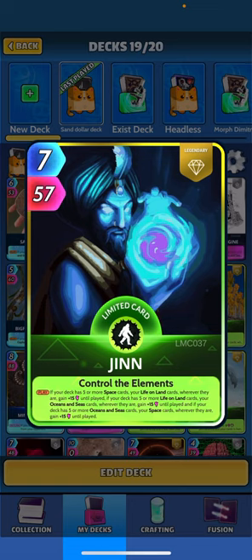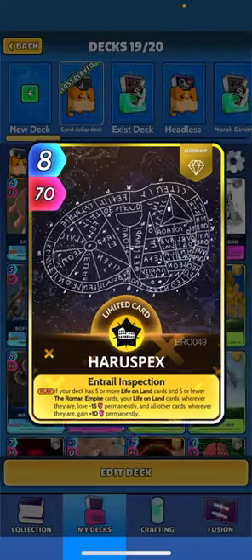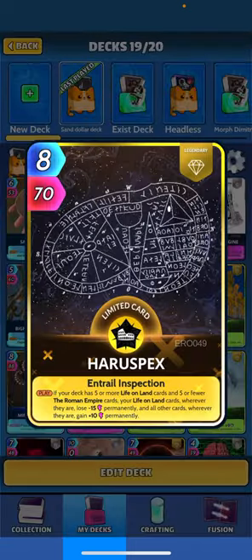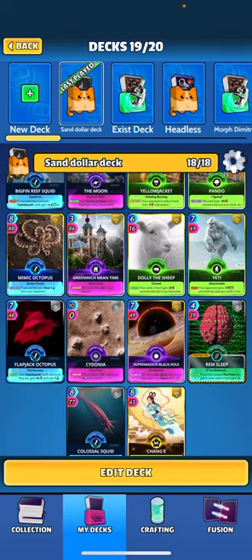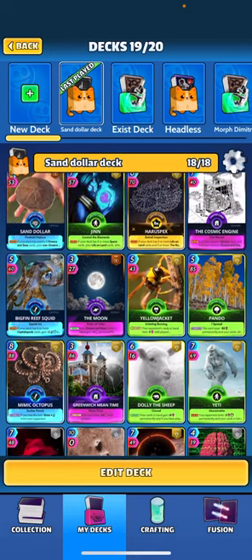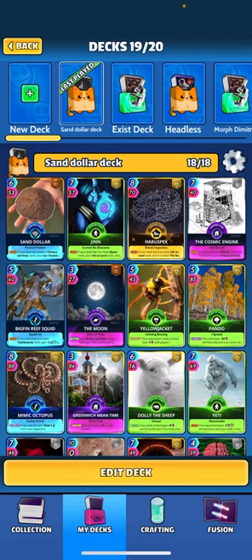So you can see what we're doing here - building a space, life on land, and oceans deck. Haru Specs works perfect with that five life on land thing. When played, if your deck has five or more life on land cards, those life on land cards wherever they are lose 15 perm, and all other cards wherever they are gain plus 10 perm. So we sacrifice those life on land cards to buff everything else, and we selected specific life on land cards we don't mind losing.